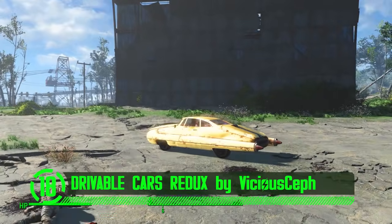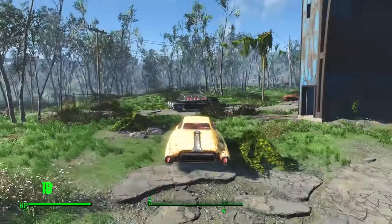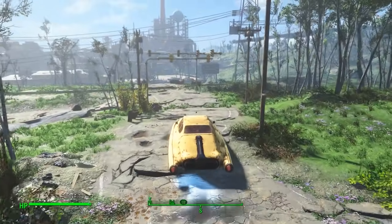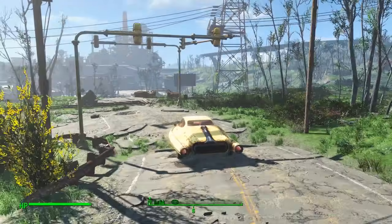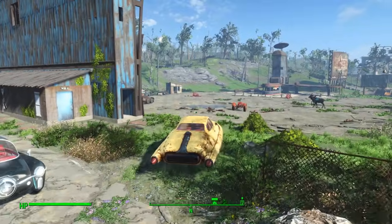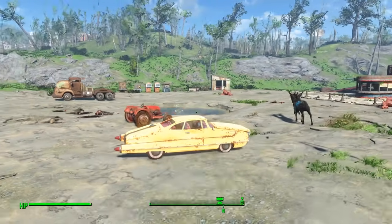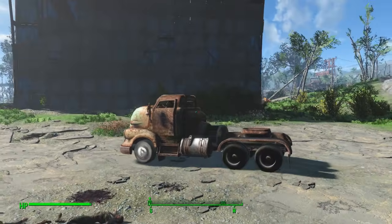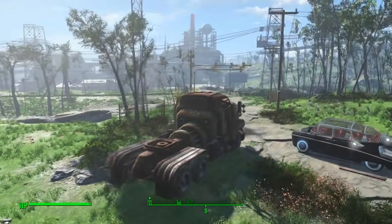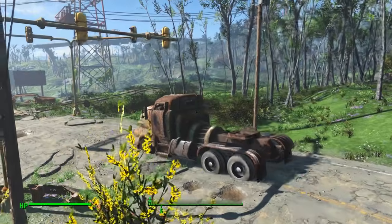Next up we've got Drivable Cars Redux by Vicious Seth. Best part about having cars in the post-apocalypse is if you accidentally hit somebody, you can just nudge them right off your windshield and keep on driving like nothing happened. Driving is one of those things that psychos look forward to most in the post-apocalypse — there's no traffic, no stoplights, and no speed limits. Before this mod, you couldn't take advantage of all the vehicles just laying around the Commonwealth. It was just a bubble of wasted potential that needed to be popped.